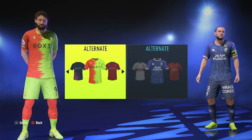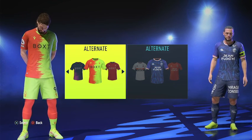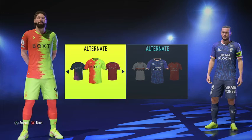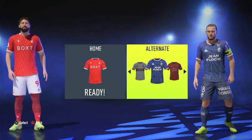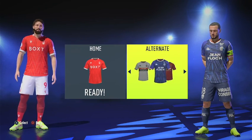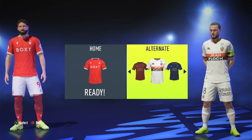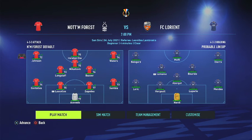Probably at the end of the series, if that happens, I'm sure you guys will say, 'Teddy, remember back in Episode 2 when you said you hated these kits?' I'm not real fond of the alternate kits whatsoever, but I'm going to keep the home kits on them. I can see Lorient's kits. I'll just go ahead and stick with the alternate kits. I just realized I forgot to make a second team — I'll probably do that off camera at the end of the episode.